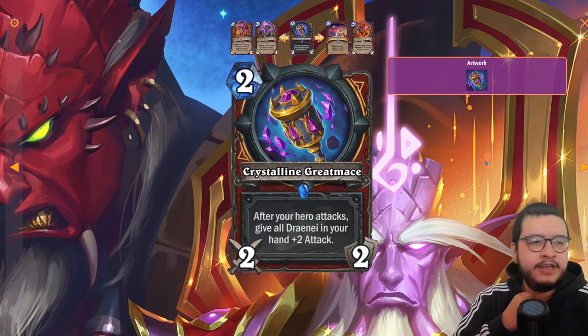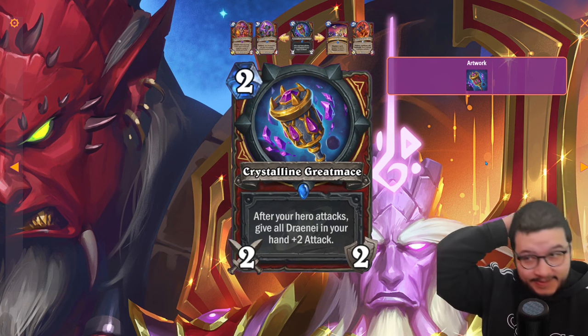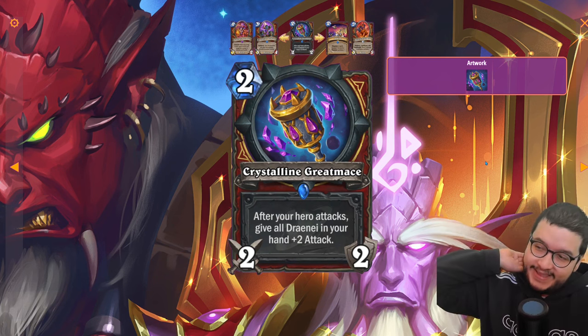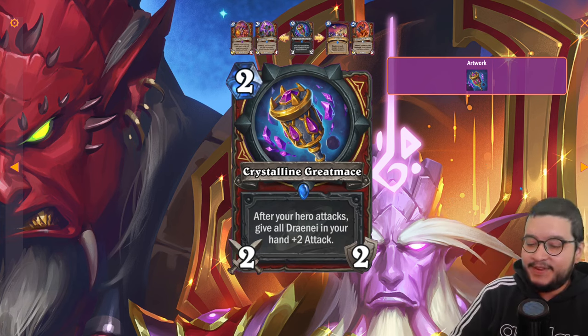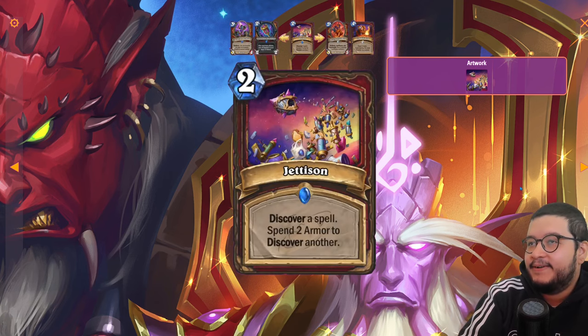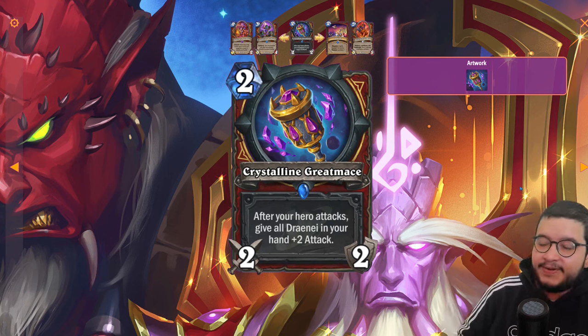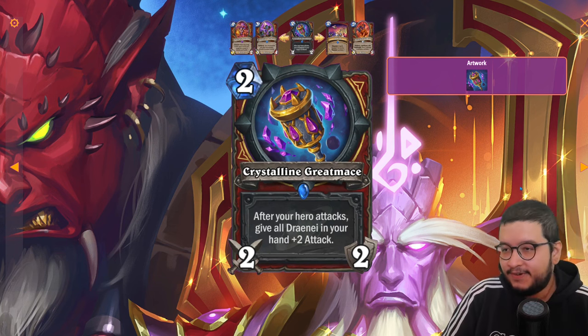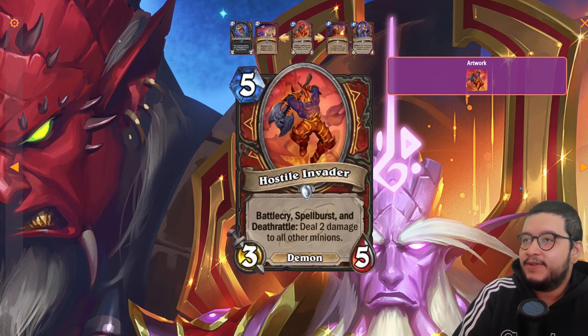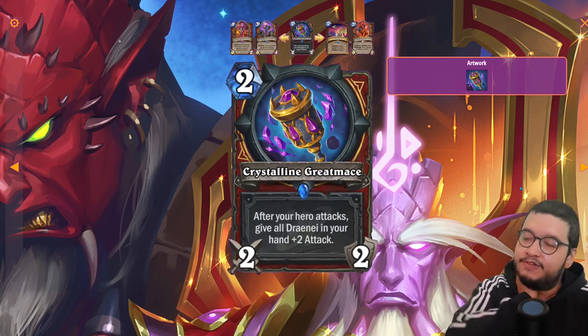Next we have the Crystalline Greatsword — a two mana 2/2. After your hero attacks, give all Draenei in your hand +2 Attack. This has immediate synergy with the previous cards. If you're running a full Draenei package you'll have a ton of Draenei in hand, and buffing them all with attack is great. Seems like an auto-include for Draenei Warrior.